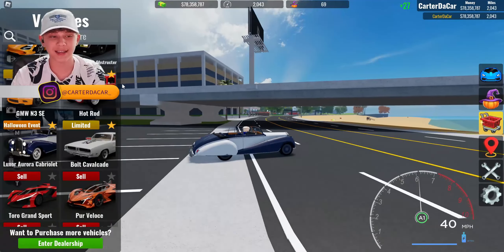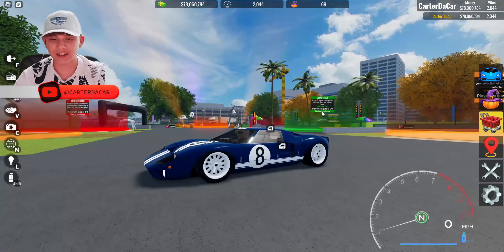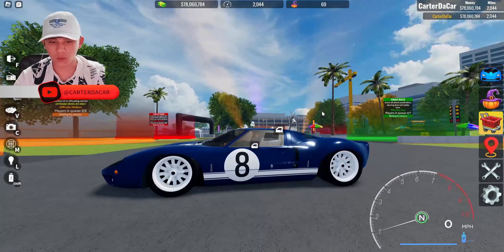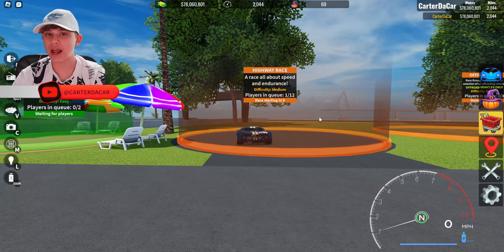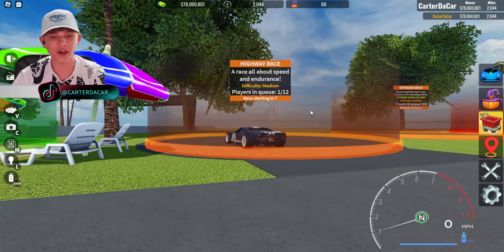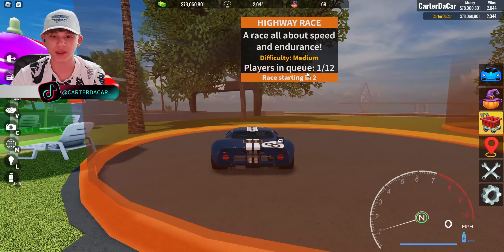Now we're going to go ahead, customize and test the Ford GT. I've gone ahead and maxed out and specced the Ford GT — I did this dark blue with white accents. It looks pretty sick. We're going to go ahead and test the top speed of it on the highway race. After that, we're going to make a car with all the Halloween accessories on it, so we have to test the top speed first.